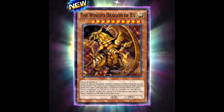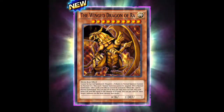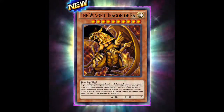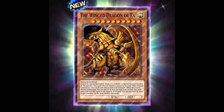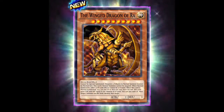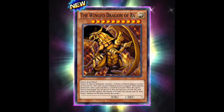I just unlocked Winged Dragon of Ra, and so now I have two — Slifer the Sky Dragon and Winged Dragon of Ra. So now all I need is Obelisk the Tormentor and I'll have a complete collection. I know Winged Dragon of Ra is not as good as the other two, but at least I have it.